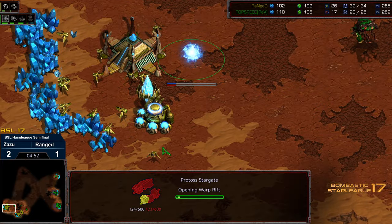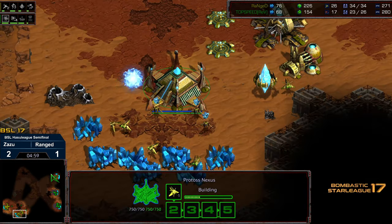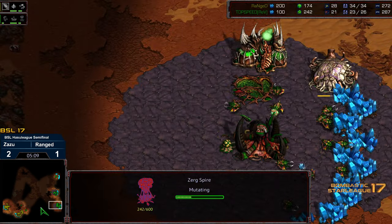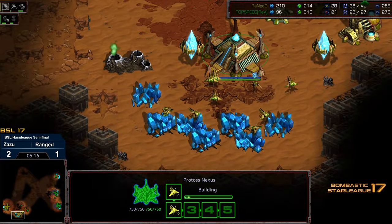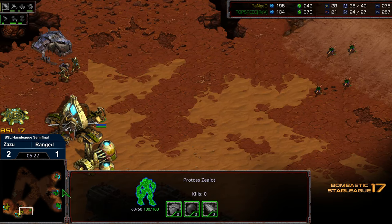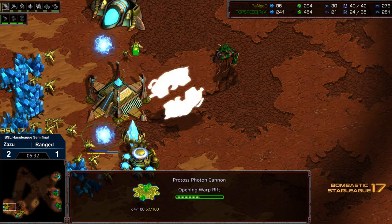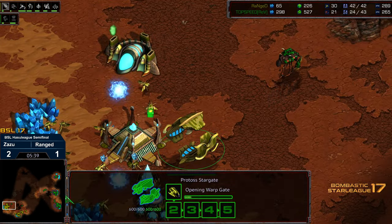Stargate being constructed - this could be dangerous for Range. Keep in mind Zazu's done a good job examining what Range has been up to and exploiting weaknesses. I would not be shocked if Range opts to go for the initial overlord kill in the main and presumes a hydralisk follow-up again, at which point he might not have defensive cannons at the main or natural to contend with mutalisks. Zealots marching out finding lack of resistance. Spire about halfway finished. We are getting a photon cannon along the nexus but no photon cannon at the natural, and that second assimilator being built.